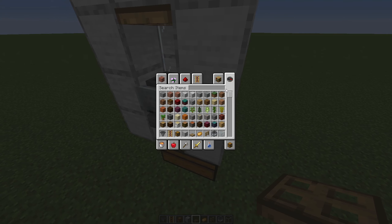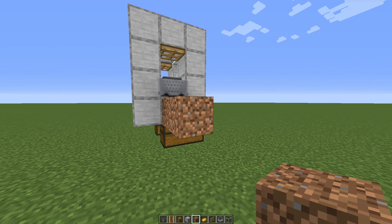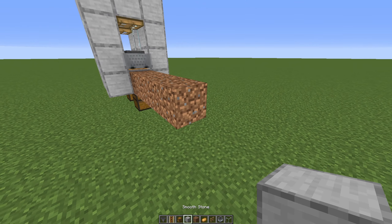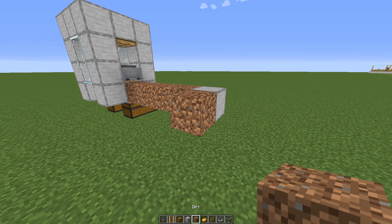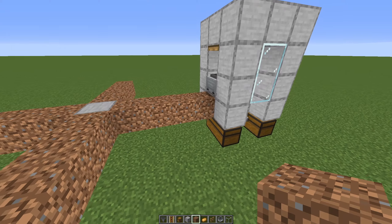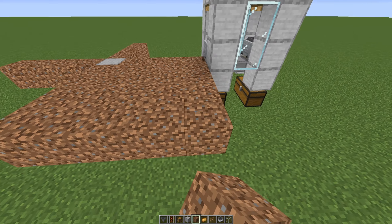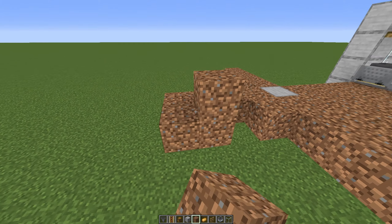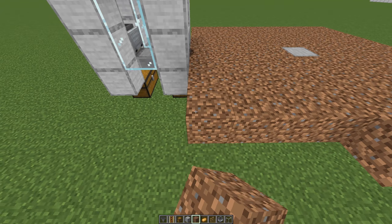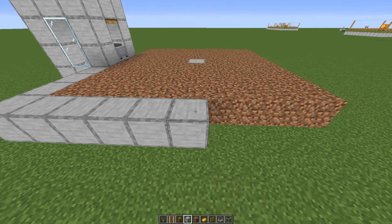Now take some dirt blocks and go 4 blocks on each side. Place a temporary block in the middle, and do the same — 4 blocks — on all four sides. Then just connect these up like so. Quite simple.